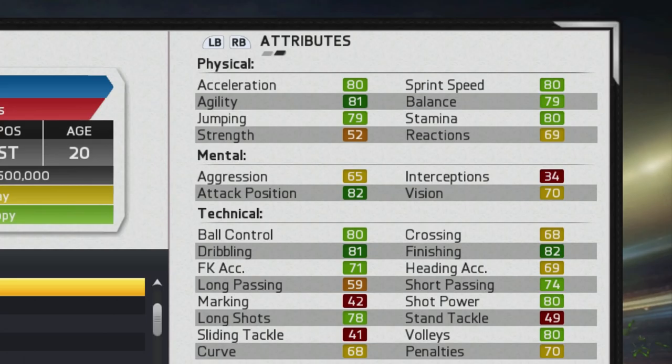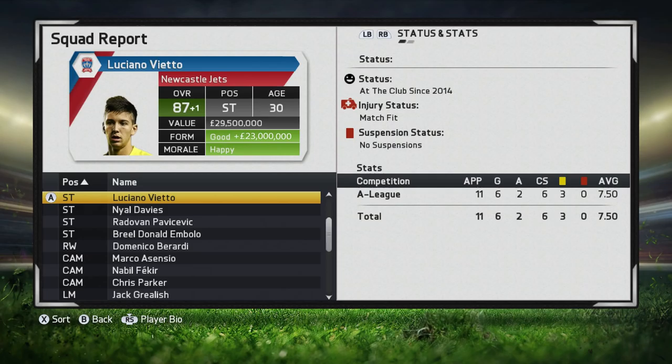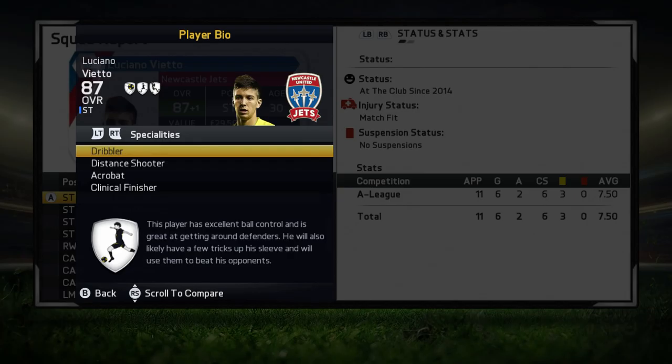Jumping ahead to when he is 30 years old — by the time Vito reached his peak, he managed to achieve an 87 overall rating with a value of 29 and a half million. He picked up a few specialties along the way: the Dribbler, the Acrobat, and the Clinical Finisher, alongside the Distance Shooter specialty he starts with — all really relevant specialties for the striker position.